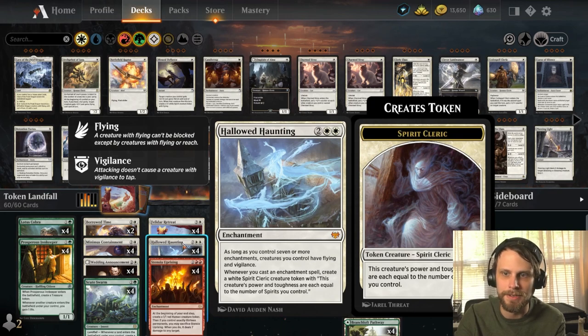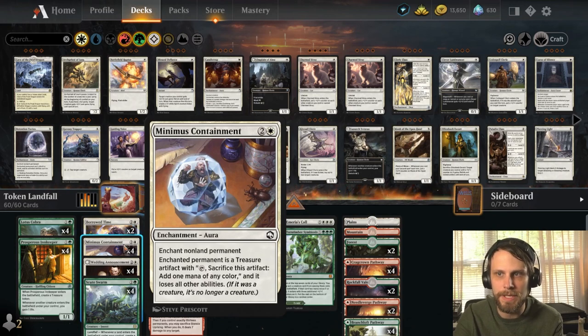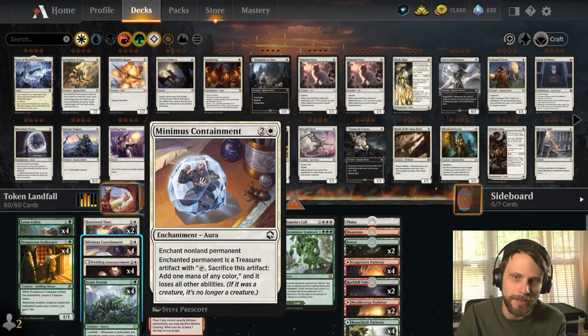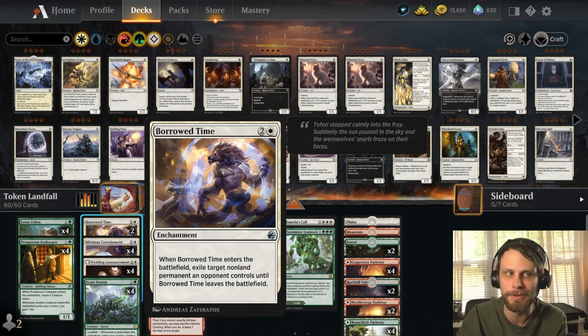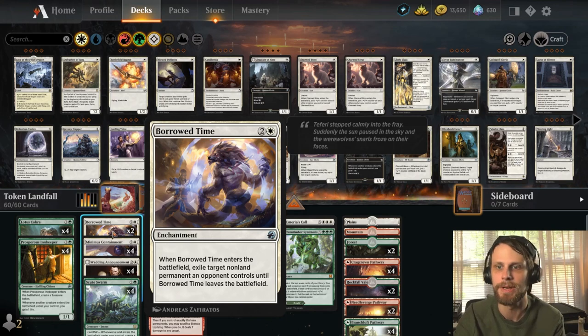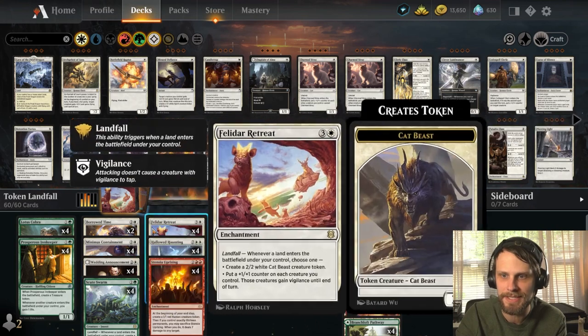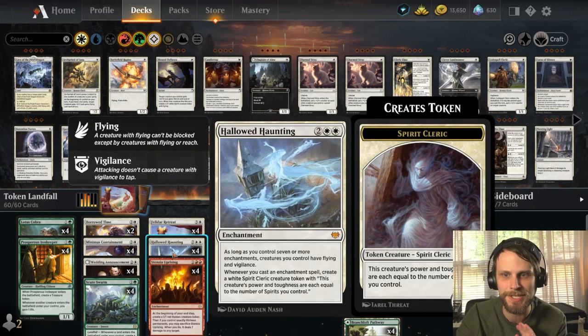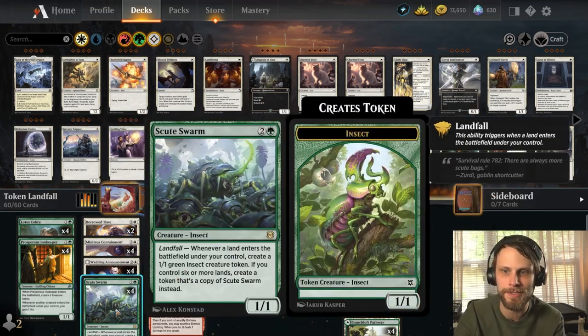In the three-drop slot, we've got a little removal package: Minimus Containment — a nice way to deal with anything we need to — as well as Borrowed Time. Either one deals with basically any permanent we need to and gets around Indestructible. The only thing it really doesn't handle is Hexproof, which is okay because there's not a ton of that going around right now. We also have Wedding Announcement. Between these enchantments, we should be getting quite a bit of tokens just from the enchantment side of things.